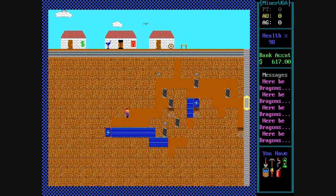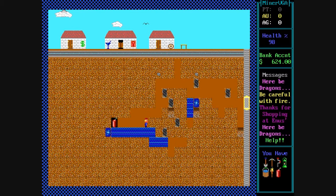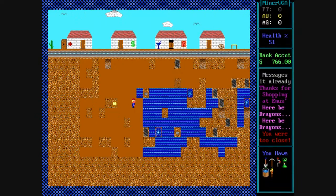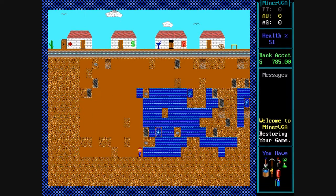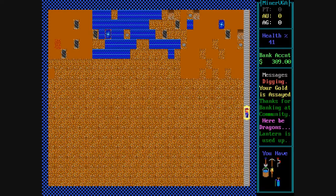One of the most useful items in the game is dynamite. You can blow up a huge area and it leaves behind tiles that have potential gold, silver, and platinum in them. If you're too close when you light the dynamite you'll actually take damage — here it reduced health to one percent.